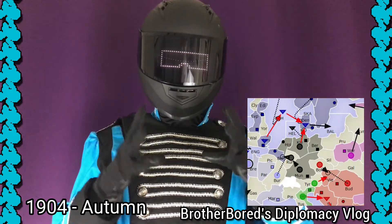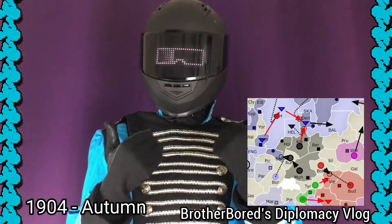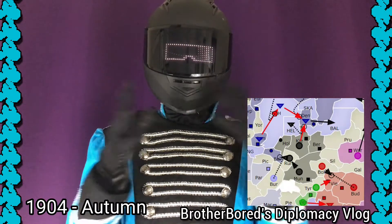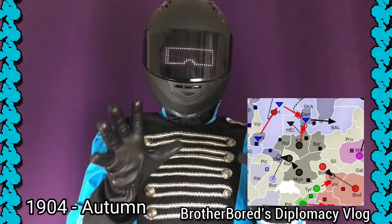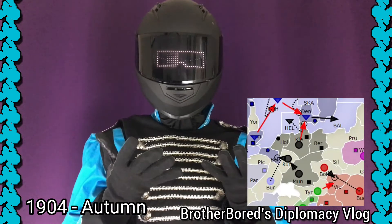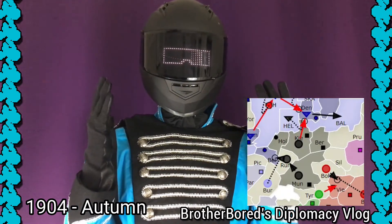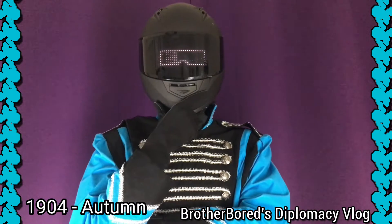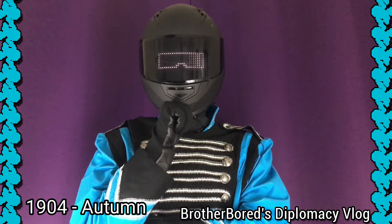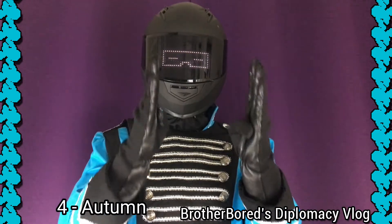I decided to cover Holland, Berlin, and Munich against possible attacks and leave Kiel open. I think England will prioritize defending against other players over harassing me, since there's no clear way England can attack me — England can see I'm going to cover my centers and will probably not risk antagonizing me further without a sure way to get one. If England does attack, England would most likely go for Holland or Belgium over Kiel. I've been very careful to tell no one my precise plans this turn, and I explicitly told the other players I would not share my moves.